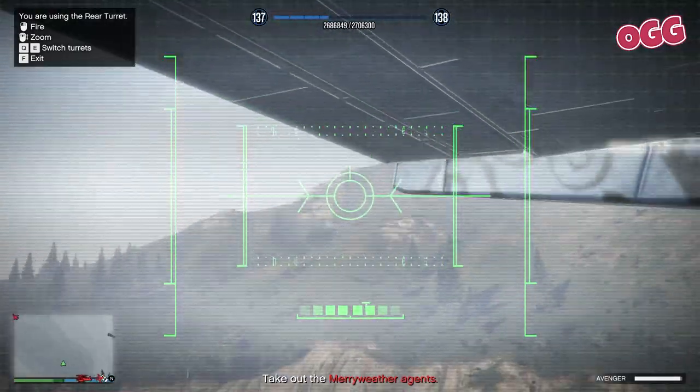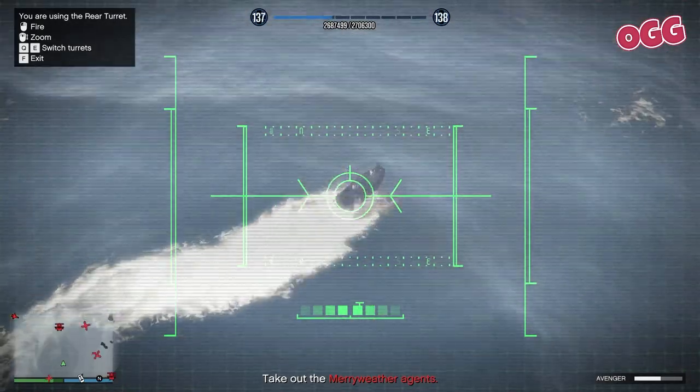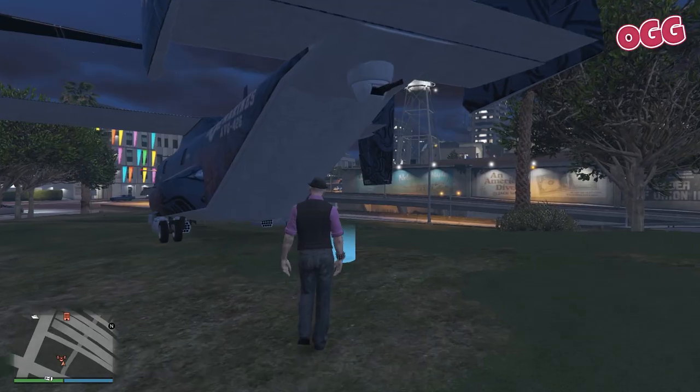We're into the rail shooter section — controls top left. Take out the mercs, remembering to change turrets regularly, and don't forget the boats as well. Once they're sorted, job's done. Call, ammo, armor, Avenger.